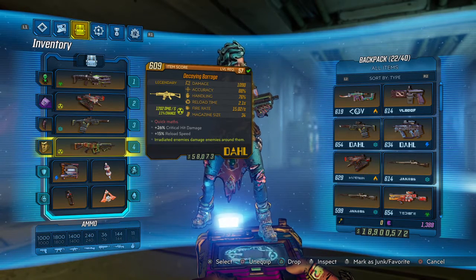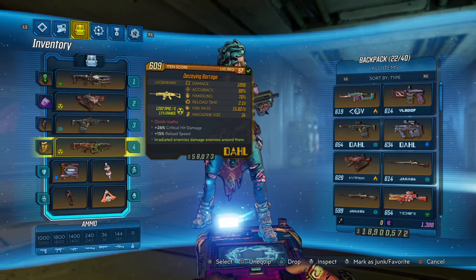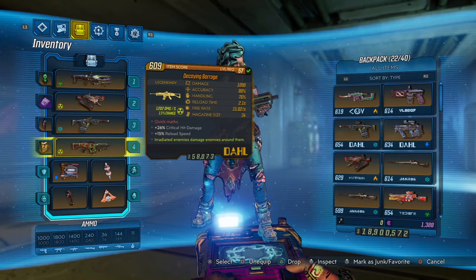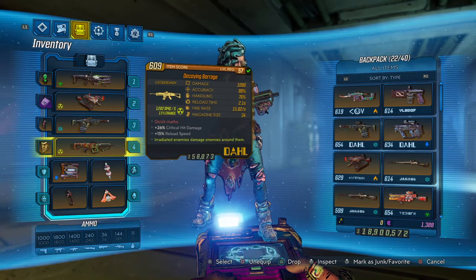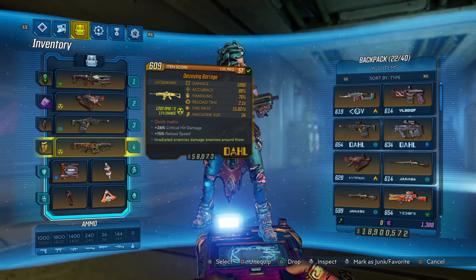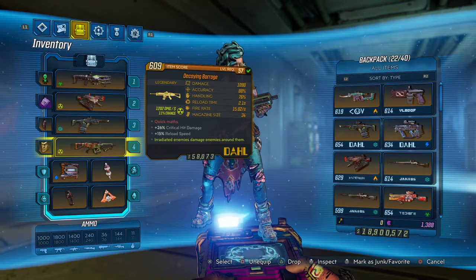This is an assault rifle manufactured by Dahl. Damage is fairly okay, very decent actually, nothing too great or nothing too bad. Good accuracy, handling is pretty good, fairly good reload time, and it has a very high fire rate. Magazine size is also on the slightly higher side. This one we've acquired is the radiation variant and we have two modifiers: plus 26% critical hit damage and plus 15% reload speed.